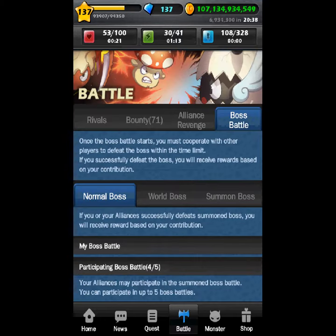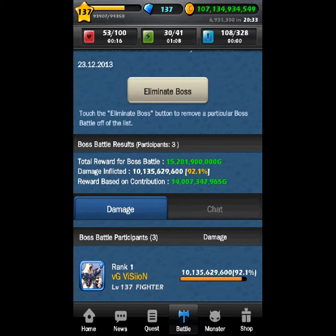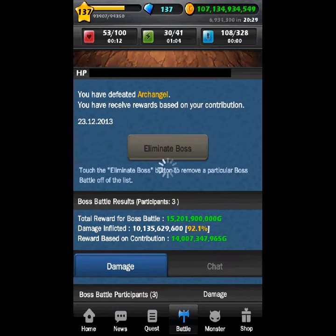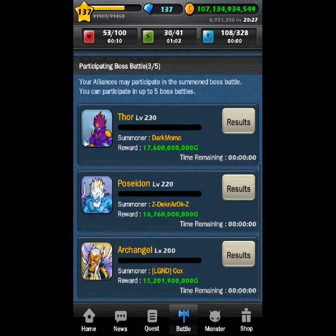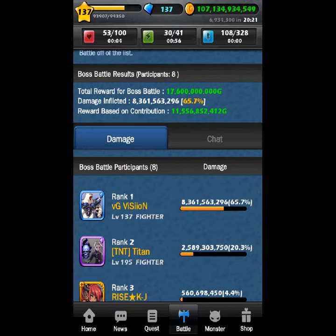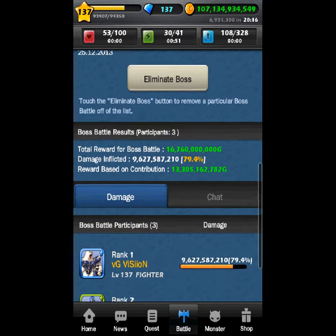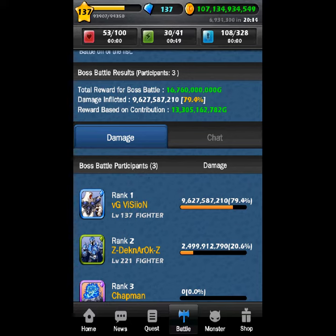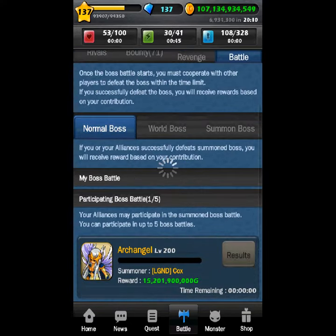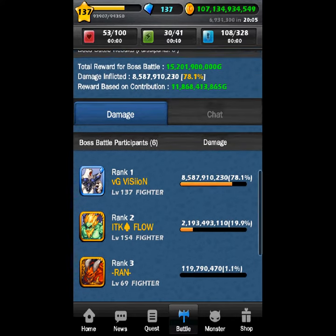Anyway, that's what I just did, and here are some of the results I got. I got 14 billion for doing 92% on a level 230 boss. On a level 220, I did 65% and got 8 billion. Another level 220, I got 9 billion for doing almost 80%. And at level 200, I got a billion again for doing almost 80% as well.